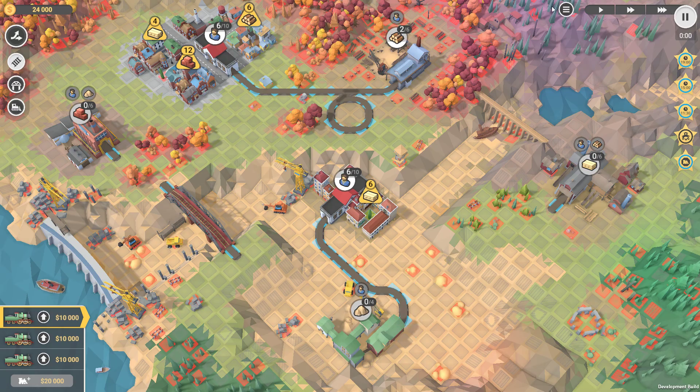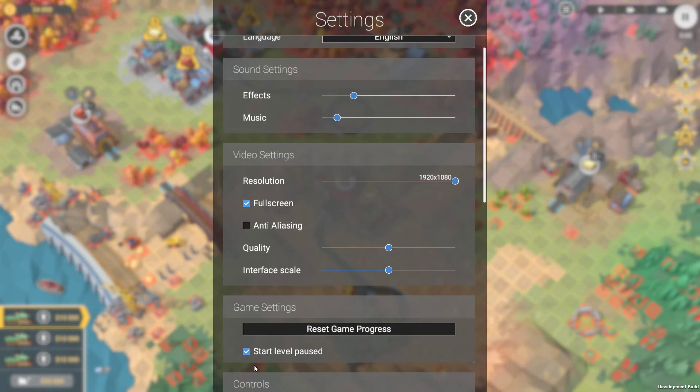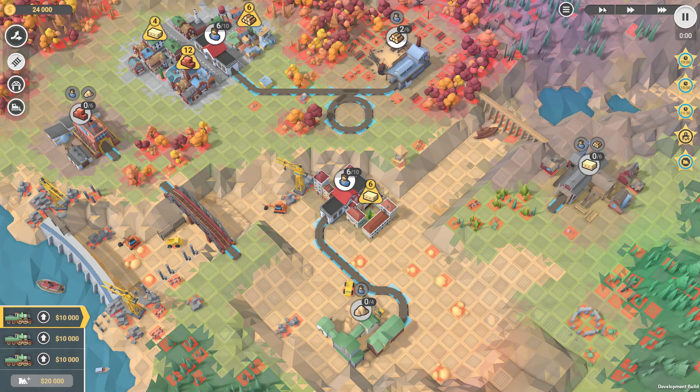Now, the important thing with the speed achievement — the only way to make it doable — is in your settings there's a tick box that says 'start level paused.' You have to do that, because otherwise the clock will start ticking and you've already failed, because you've started the game at normal speed. So press that and pause it, and make sure the arrows are in place quickly enough.